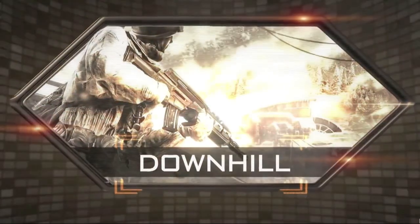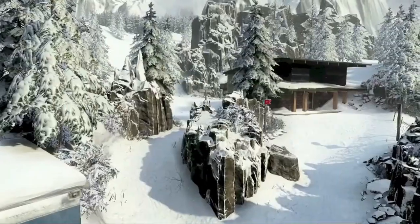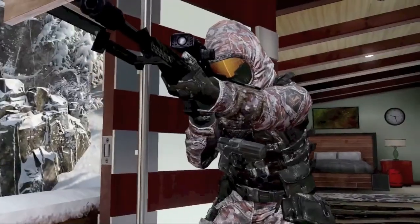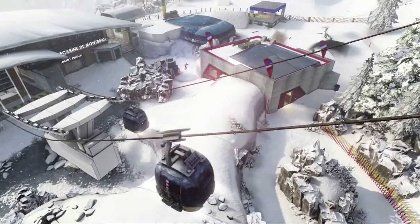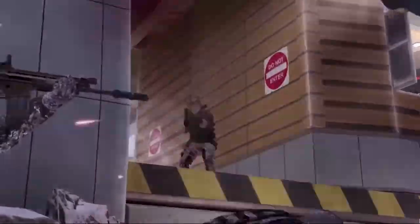The next level is going to bring snow back to Call of Duty — that is the Downhill level, which is set in a ski resort. Again it is a very open map with lots of good vantage points for snipers, who I hate by the way. There is also another environmental hazard in the form of cable carts going up and down the mountain. You can use them to hide behind and use as cover, but if you get in the way you are going to get killed.